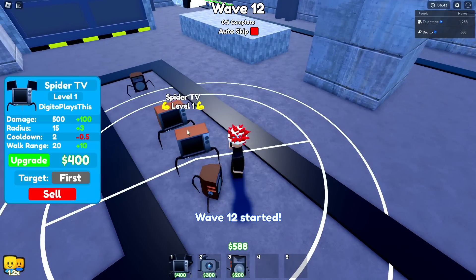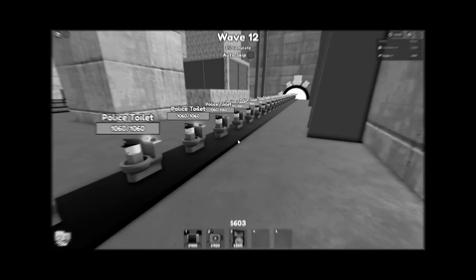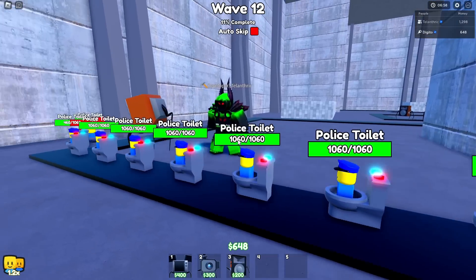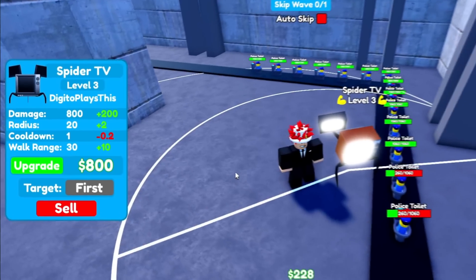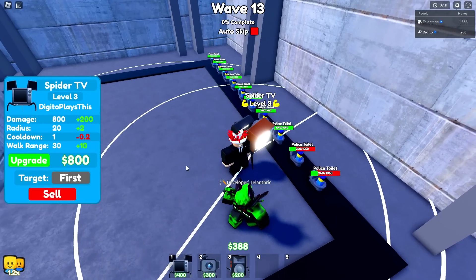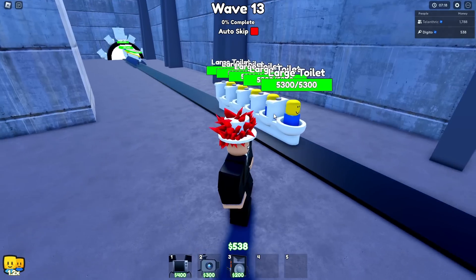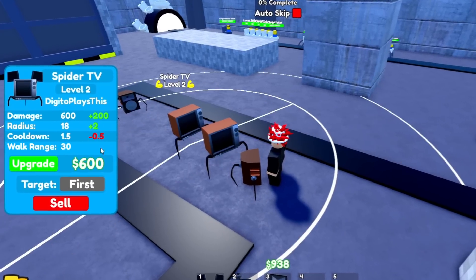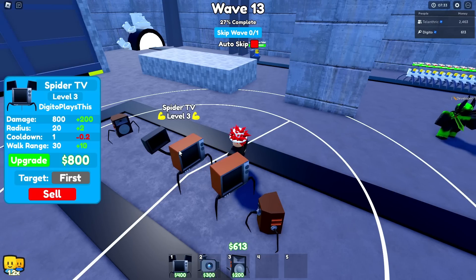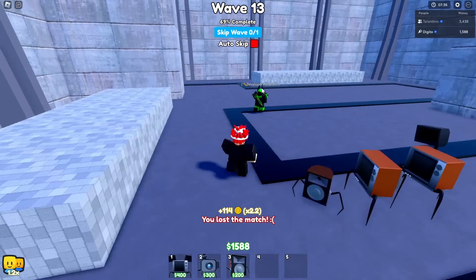The spider TVs are actually very powerful units. Uh-oh, the cops are coming — Tilan trick, what did you do? Why is the police here? I'm gonna upgrade the spider TV right here — 800 damage per second, that's insane, and it has AOE, so these police toilets are just gone. Then we have some large toilets which might be a problem. I also got rid of the camera spider because it's kind of trash. The spider TV upgrades aren't that expensive.